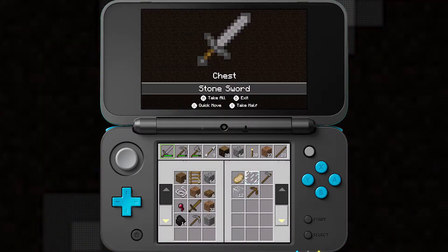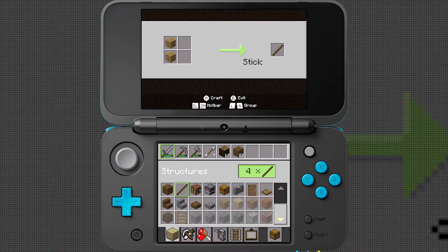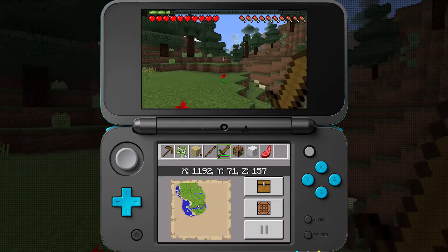Your inventory, crafting, and map will be displayed on the touch screen. And you can choose between buttons or touch controls.